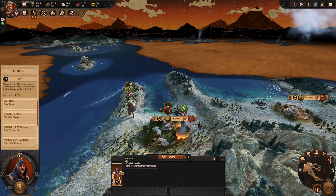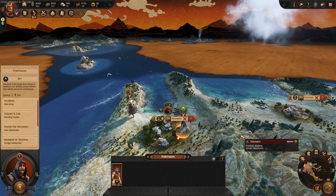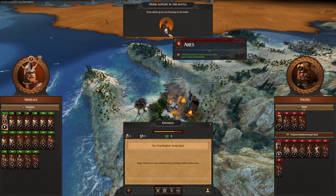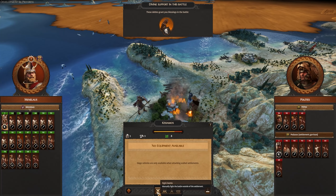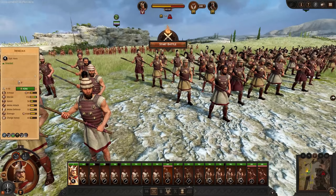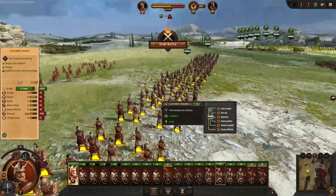I've got a spy here with Murmurs of Sedition, which will cause attrition to the garrison army. We've got a lot more numbers than them, so we'll go ahead and fight this so you can see what a settlement battle looks like. We've got the favor of the gods — Ares gives plus 40% morale to sword and axe units. My plan is: most of my units are together here charging forward up the hill, while all my cheap infantry come in from the left as a distraction to try and overwhelm one side while we smash through with the main force.